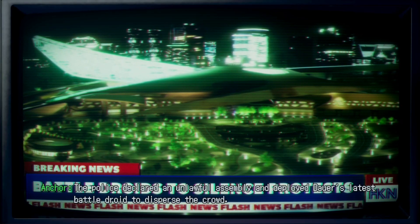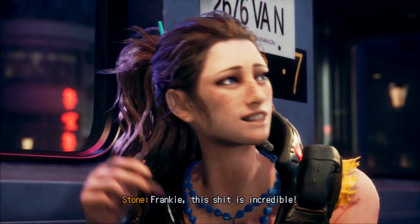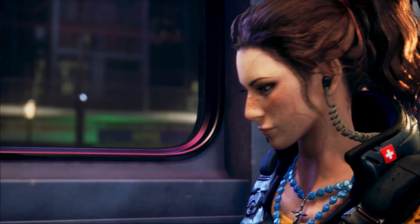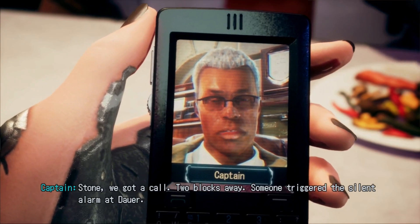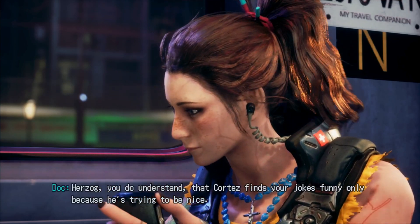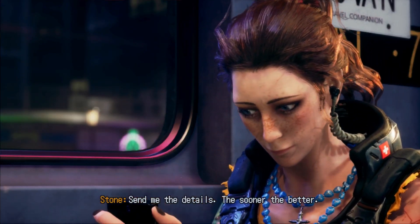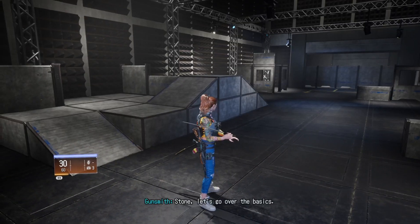The police declared an unlawful assembly and deployed Dower's latest battle droid to disperse the crowd — at least 18 people were killed in the incident. Our team gets a call: two blocks away, someone triggered the silent alarm at Dower. A call came in from mainland. Most of the force is on the move. Kurtzak, Stone is told the captain ordered to hunker down and wait, but Stone says: 'We go in.' Screw orders.